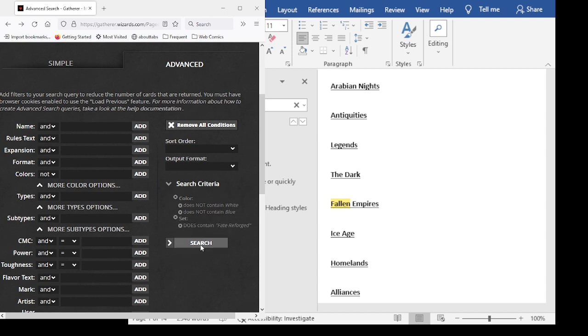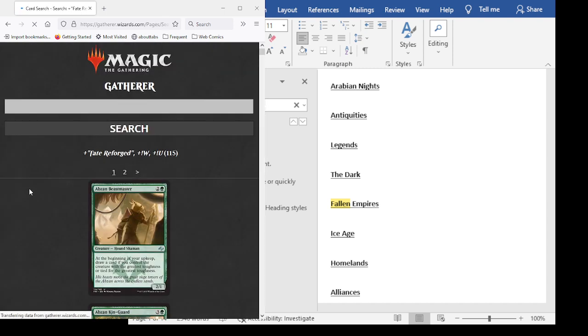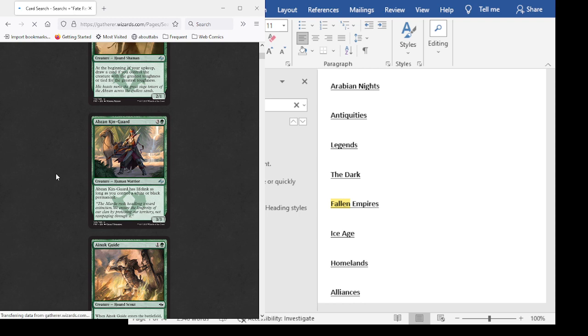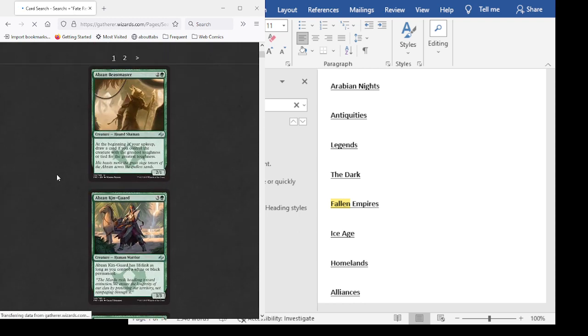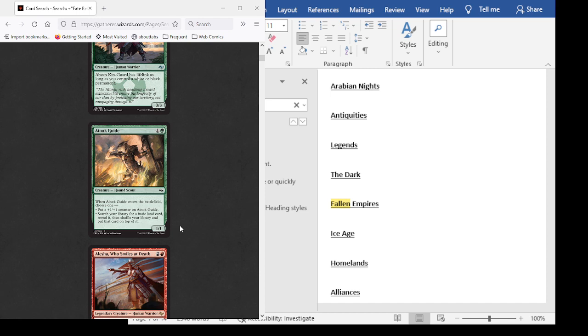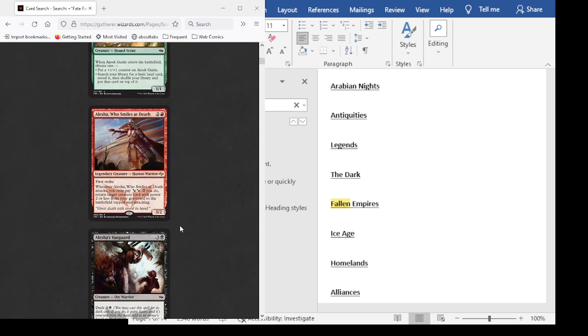Now we're into Fate Reforged. There's a card — beginning of your upkeep, draw a card if you control the creature with the greatest toughness or tied for greatest. Probably not, since we do have a lot of big creatures but won't consistently have the biggest. There are better cards that just care if we have, like, a 4/4 in play. A 4-mana 3/3 that has lifelink as long as we control a white or black permanent — not doing anything for us.